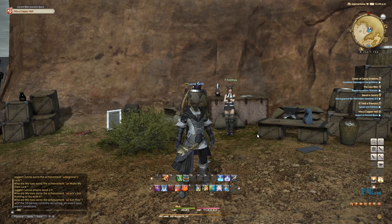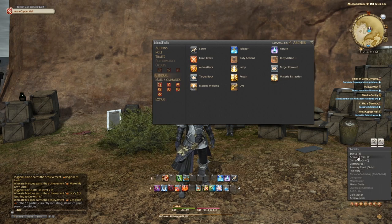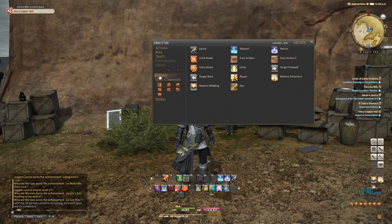The easiest way to do that is press P on your keyboard, and the Actions and Traits menu will pop up. Otherwise, you can go to Character, and then Actions and Traits is the second from the top. Once you're in here, go under the General tab on the left, and you'll see Materia Melding and Materia Extraction. Just click and drag and place those wherever you want them on your hotbars.